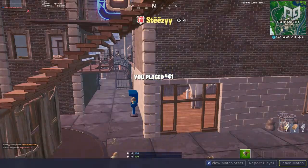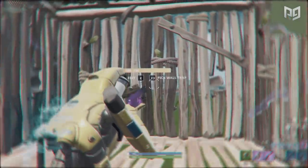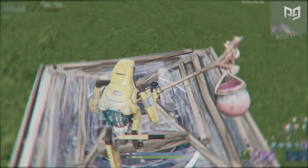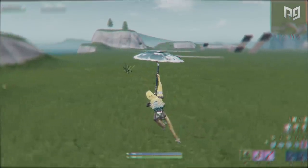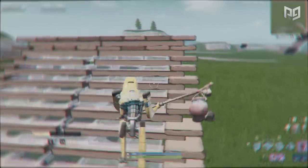For the absolute shortest distance, place the launch pad down on a floor piece and then put a cone over it. Stand on top of the half of the cone facing the direction you want to launch, then edit the cone into a ramp. As long as you're not standing too close to the center, you'll drop down and launch. This only takes you about a third of the distance a normal launch pad goes and is useful for rotations up to 70 meters.